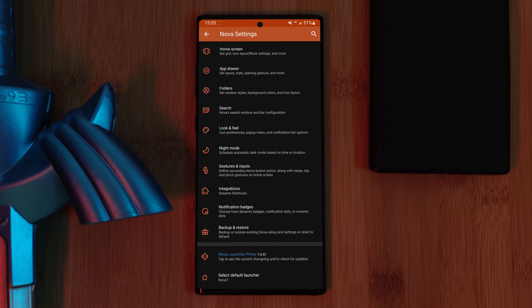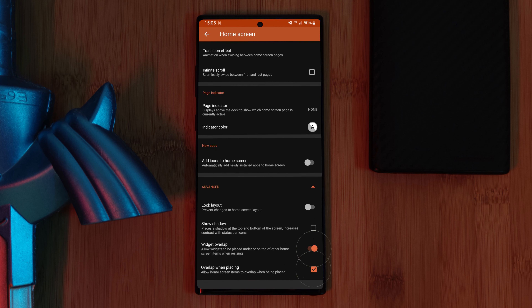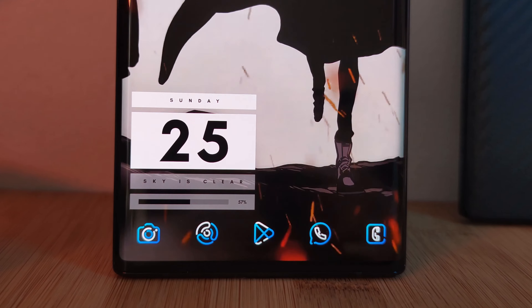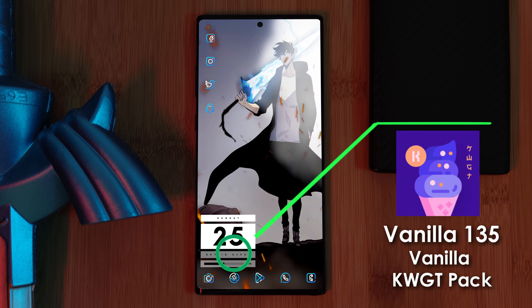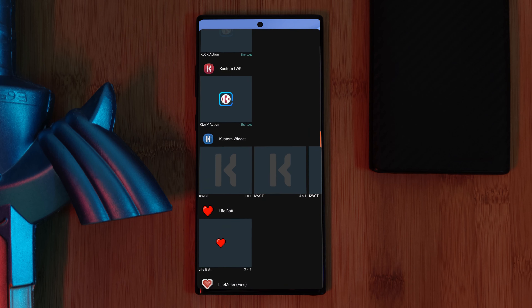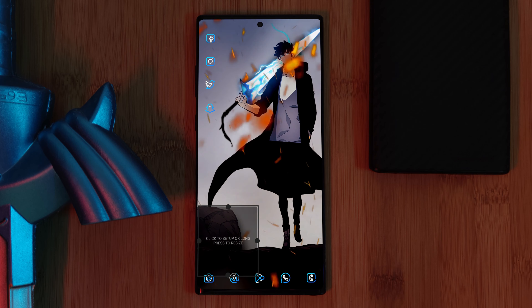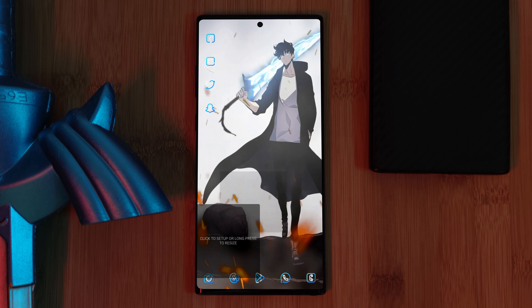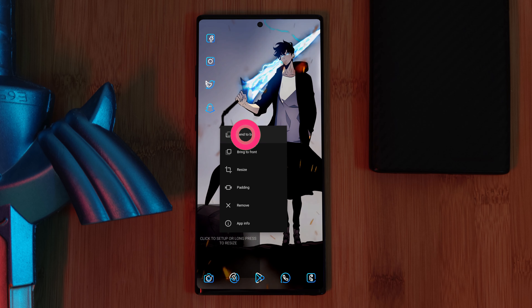Next up, this awesome KWGT widget. Before we get into it, we need to make sure that we enable widget overlapping. You can find this at the bottom of Nova Launcher's home screen section — simply make sure to enable both of these options. Now, for our KWGT widget, this bold date, battery, and weather-indicating widget straight from the Vanilla pack is widget 135. Let's load the KWGT layout onto our home screen and resize it. Long press it and toggle the padding option, and use the menu to send it to the back so it doesn't cover your app icons.